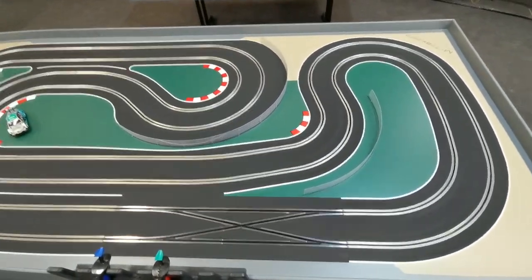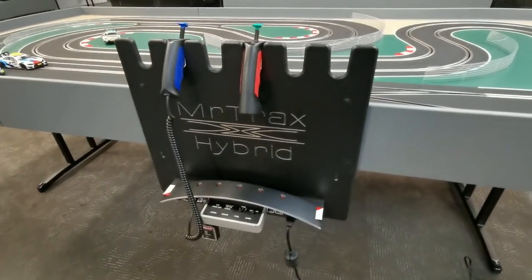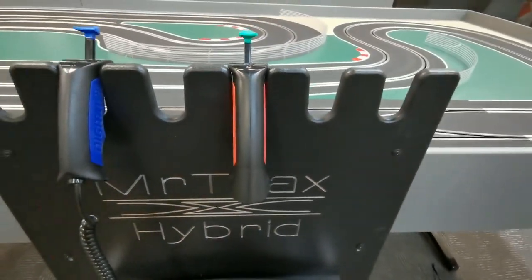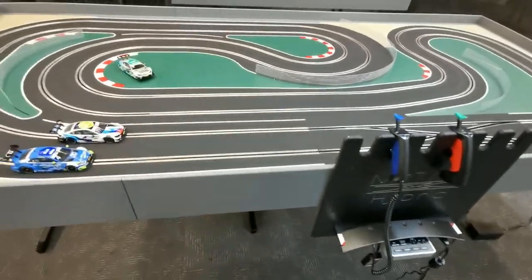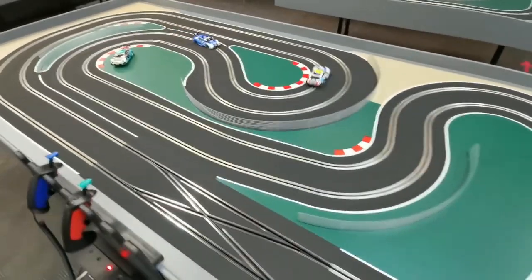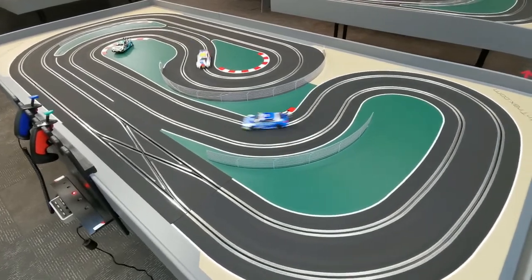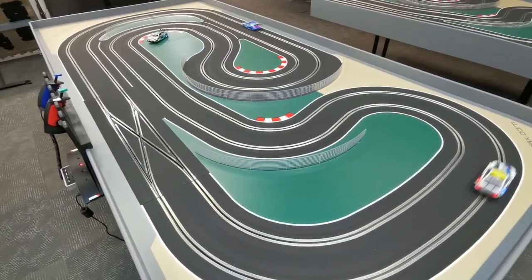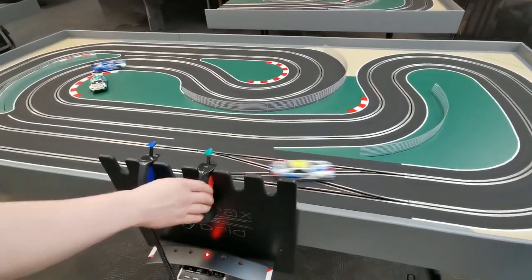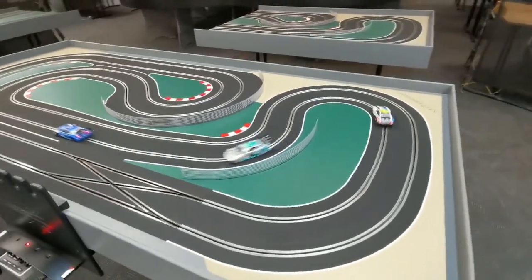There's exactly the same layout, only now we have a digital section in there. We also have a new digital console with a wired controller and a wireless controller. The cars are off and they're in ghost mode at the moment — that means they're going around by themselves and they'll randomly change lanes. So if you decide that you want to participate as well, Pete's going to grab the green car and go with the wireless controller, throw it on the track and race with those cars.